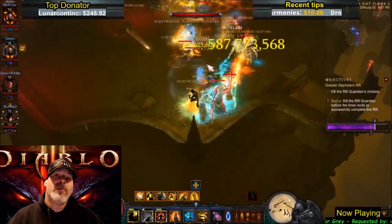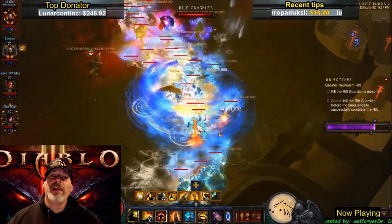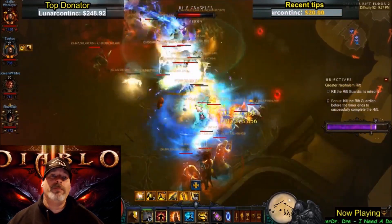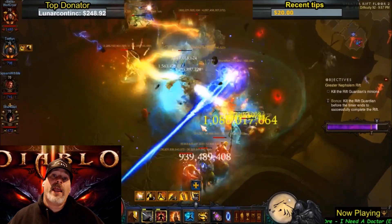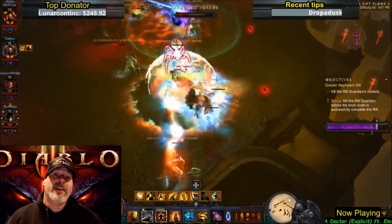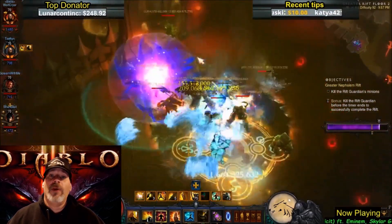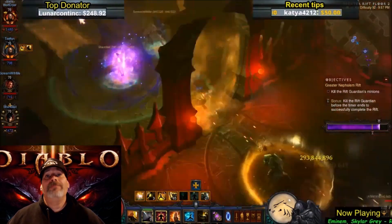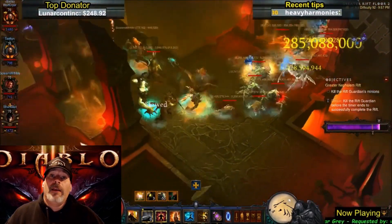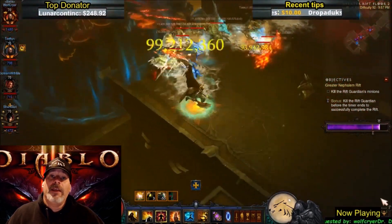I focused heavily on my Burning Monk build, but I focused to the point where I forgot that I really need to run a Z-Monk — something that allows me and my group to push even further. My Burning Monk could have probably gone even higher, but I didn't have the augments or the paragon to push that far, mainly because I didn't run a Z-Monk.